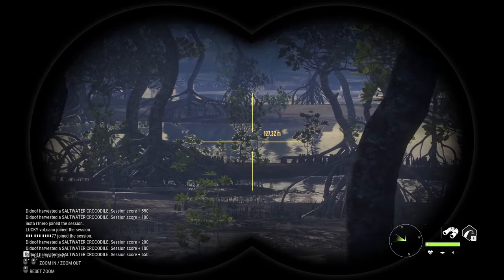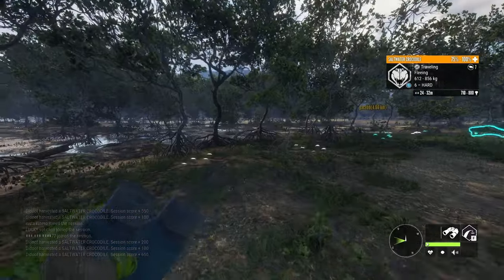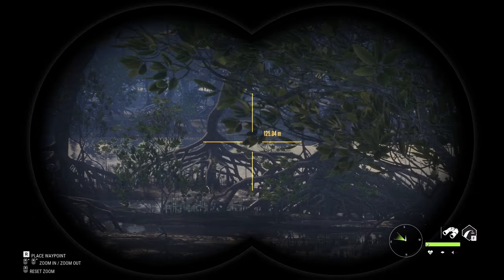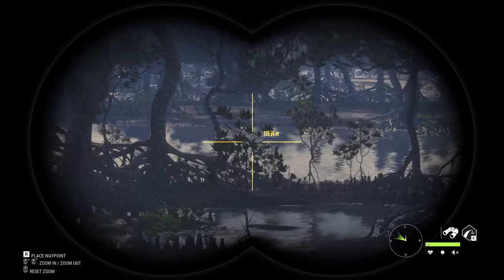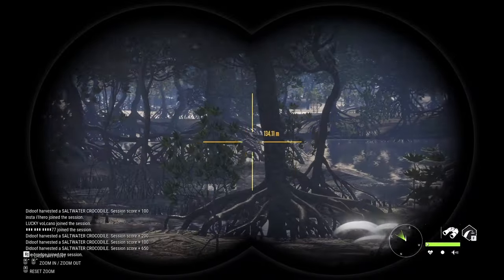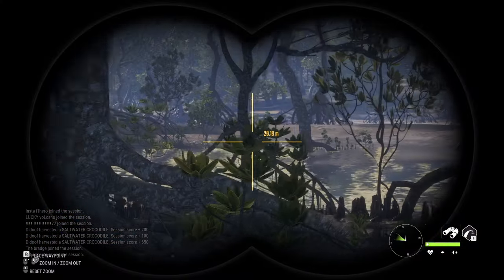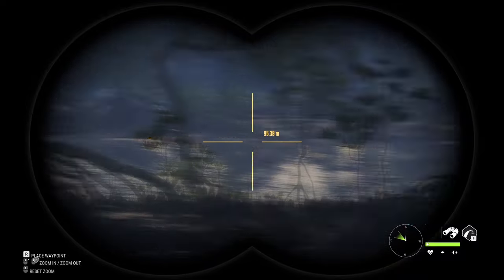I think I just saw a melanistic crocodile — a level 7 melanistic! He ran right next to me and was clearly darker than the others. That's amazing — I've been trying to find a rare crocodile since the map came out. This would be our first one if it's actually melanistic. The only issue is that he went into the water, so it's going to take a while for him to surface and all we can do is wait.